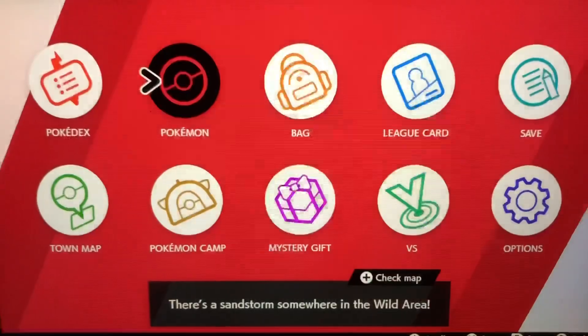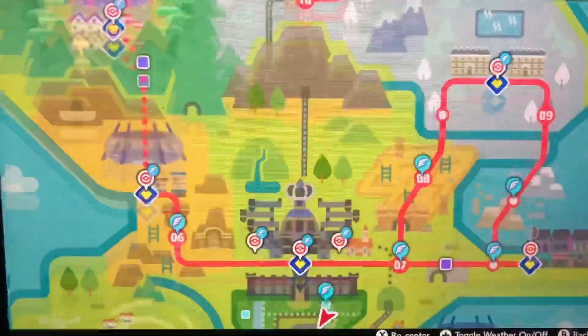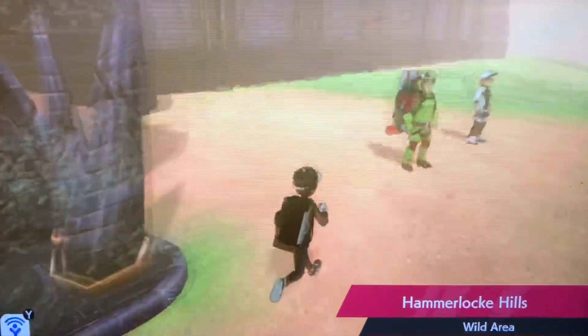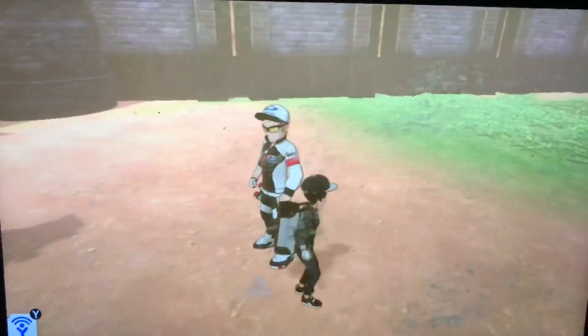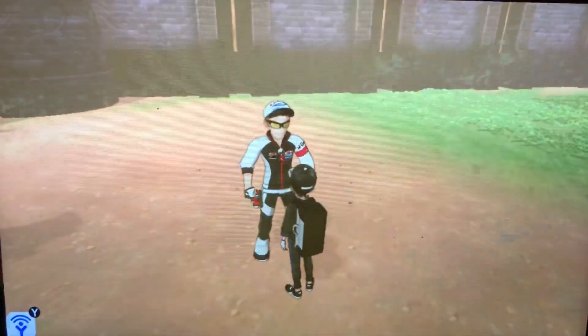Now I'll show you how to get the moves. To get Thunder Wave and Volt Switch, you're going to want to fly here — these are permanent TMs, not TRs, so you can use them as many times as you want. Just go talk to this guy here and do the Rotom Rally. It literally took me three tries and I got both TMs — just do the Rotom Rally a few times.